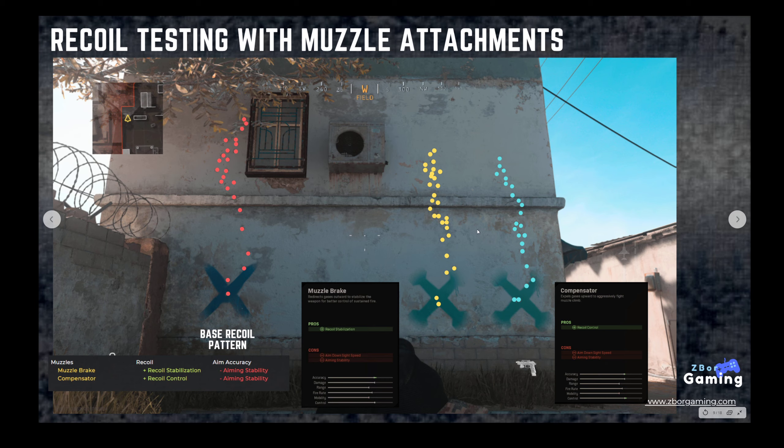Looking at the muzzle attachments, the base recoil pattern is on the left. Both the muzzle brake and the compensator appear to help the overall vertical recoil. The compensator definitely has a nice effect — you still get some side-to-side jump, but your first five bullets are in a pretty tight range. On the base pattern your fifth bullet is much higher up, whereas with the compensator you get about 10 bullets in the same vertical distance that only 5 cover on the base. Definitely consider running the compensator with the AK-47.